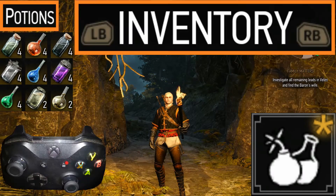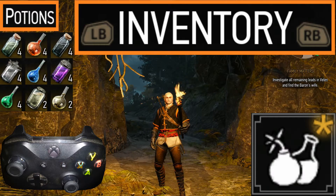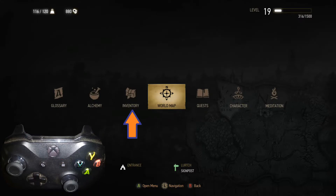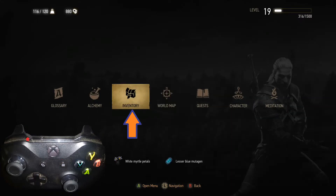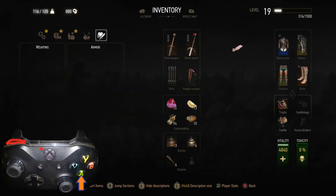The first way we're going to look at involves inventory. What we're going to do is hit the pause button — it's right above the right analog stick. Now that we have that up, we are going to go to inventory. It should be one to the left, and we'll press A there.